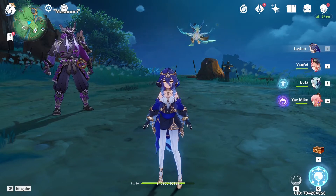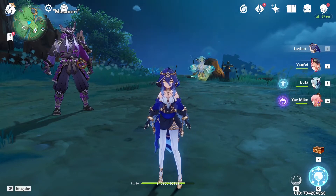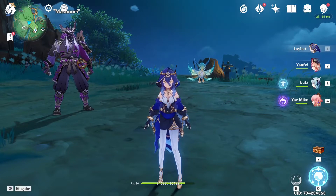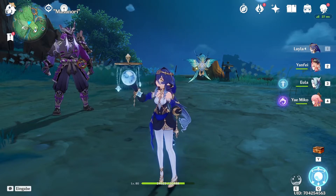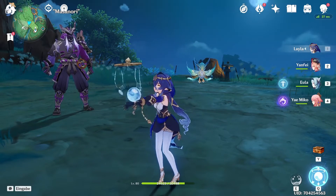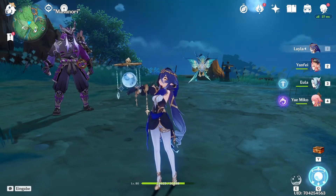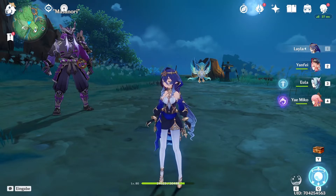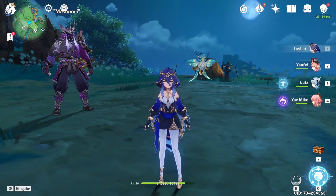So her damage is not that great, but that was to be expected — she's really just here for the shield. But even then, Yanfei's shield is still better. Yanfei in general is better, even though she has a 5-second downtime on her shield. But Layla is definitely a nice alternative if I need shielders in both teams — in Abyss, for example — or in a team where Yanfei doesn't fit that well, like a Eula team where you don't really need Pyro characters.